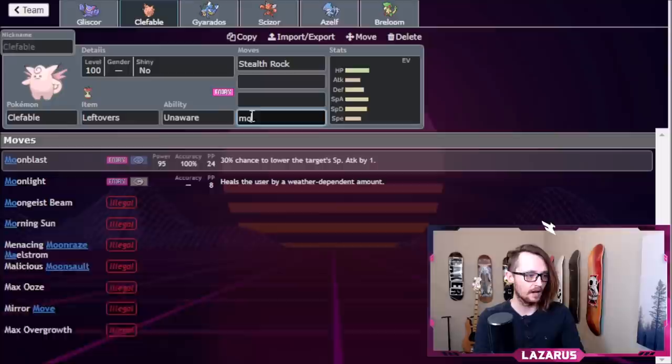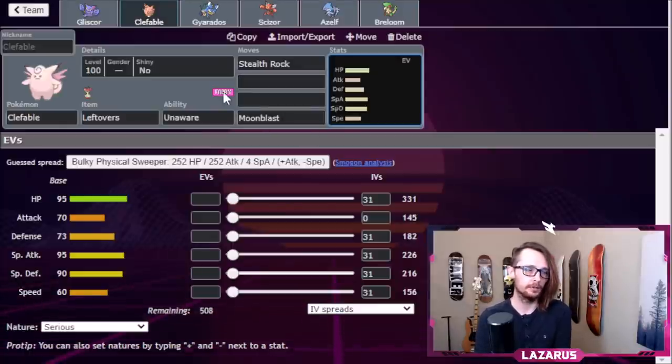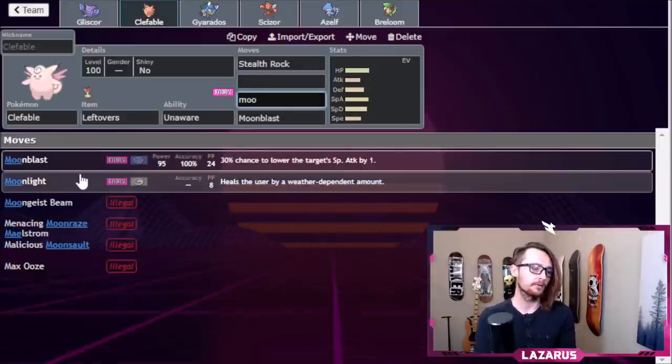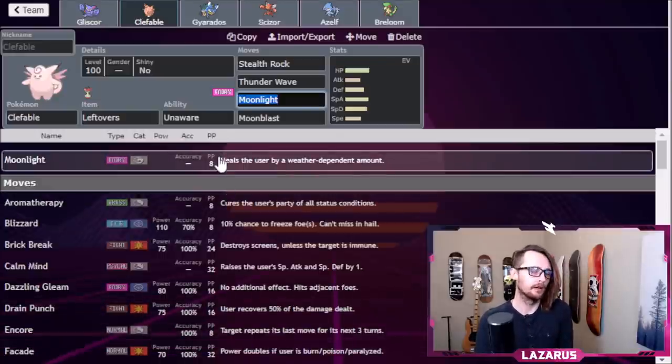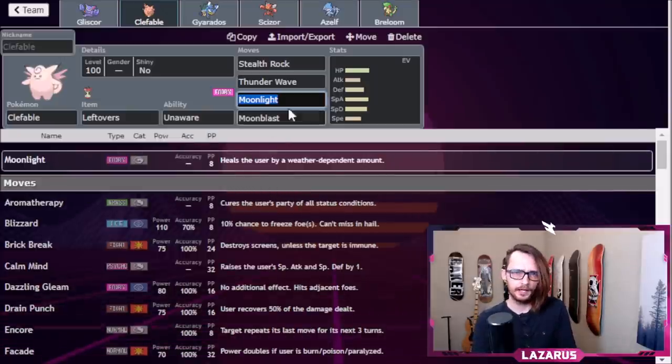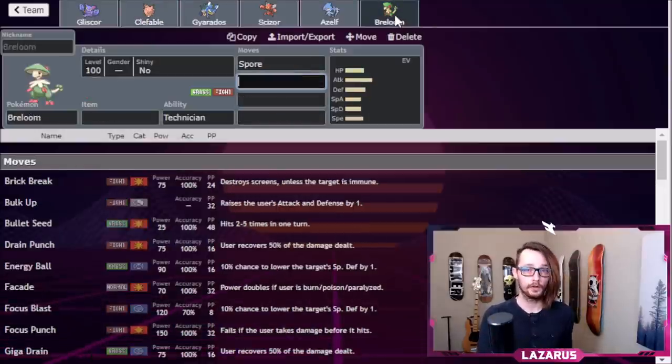The only damaging move I'm going with is Moonblast. I want Clefable to be a bit bulky, so I'll go Moonlight — restores 50% health, more in sun, less in sand, but a standard heal is fine. I was thinking about Thunder Wave — it's really good, and a well-timed Thunder Wave into a sweeper basically wins the game. But because I have Spore on Breloom, I don't want to clash those. There are also a lot of Poison Heal mons running around. So I'm going with Aromatherapy instead.